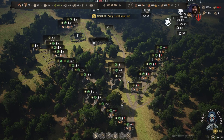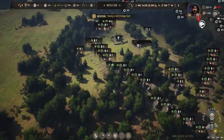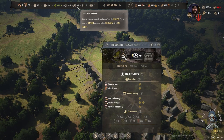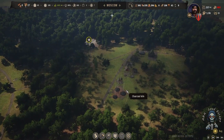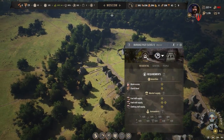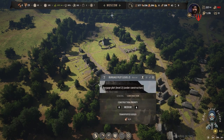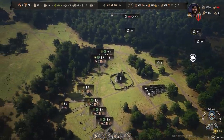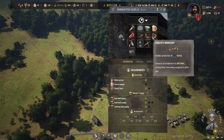We have enough housing here — more than enough. Level one houses are good for us now. If we decide to upgrade to level two, the residents are going to pay us wealth. But they consume timber, which we don't even have right now. Let's increase the timber workers and start upgrading our housing to level two.